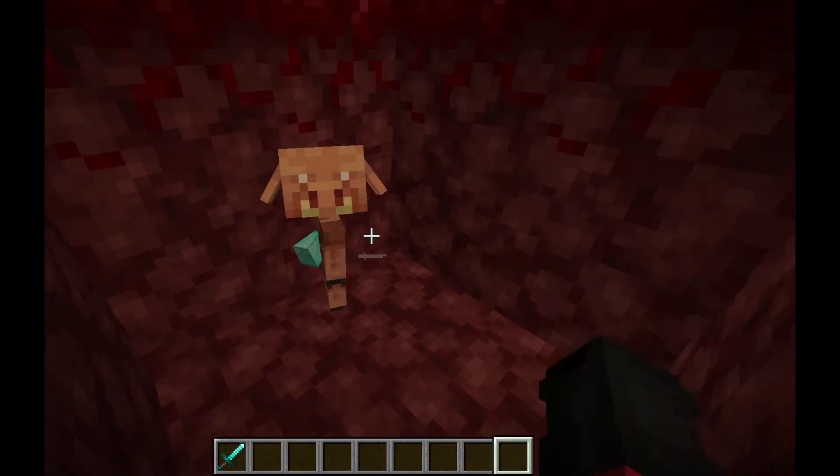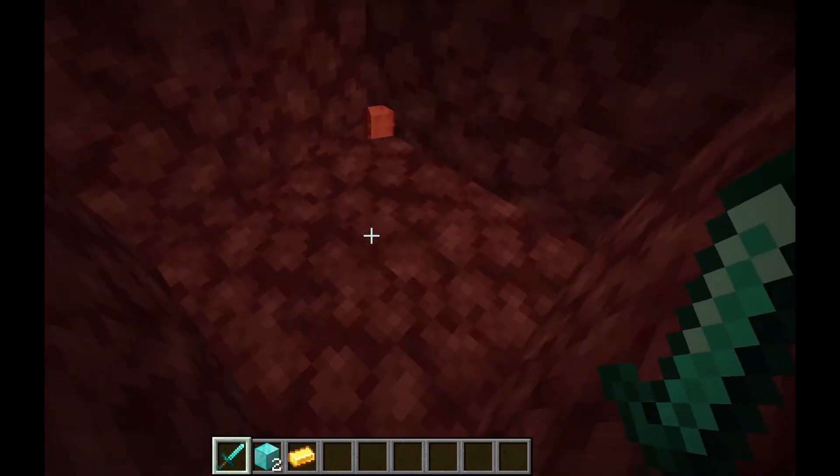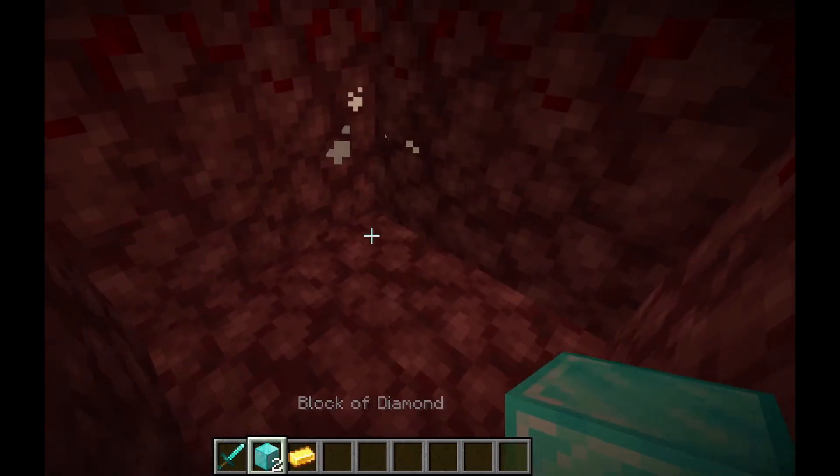Next, you want to give it your gold. While it's looking at your gold, you want to hit it. And look at that — two diamond blocks.